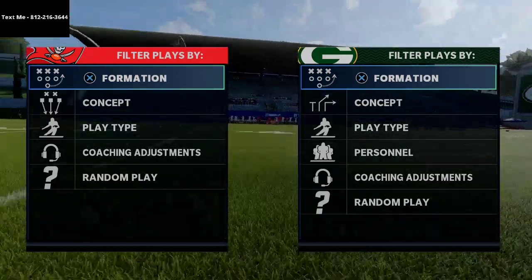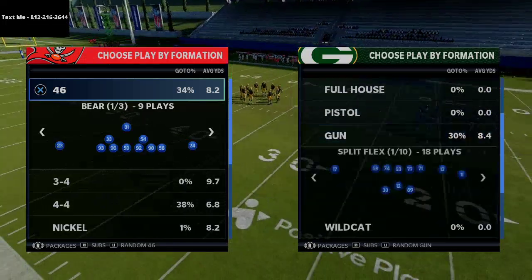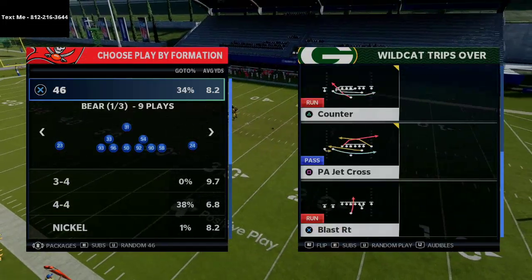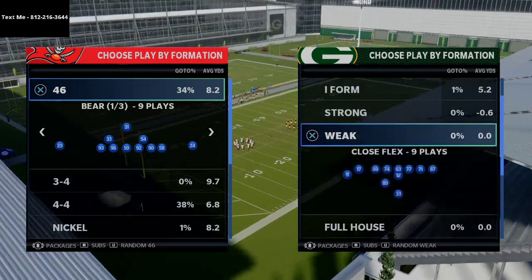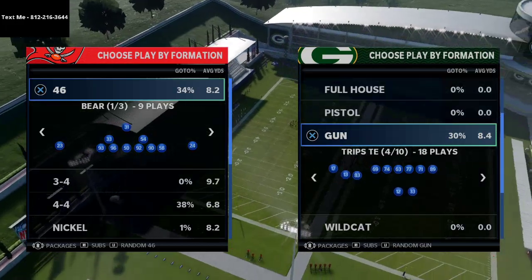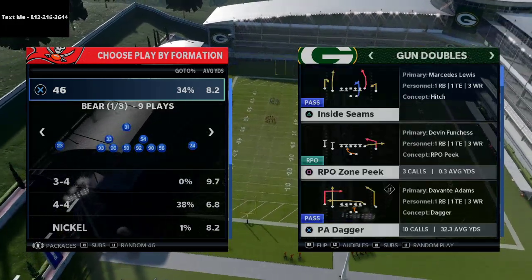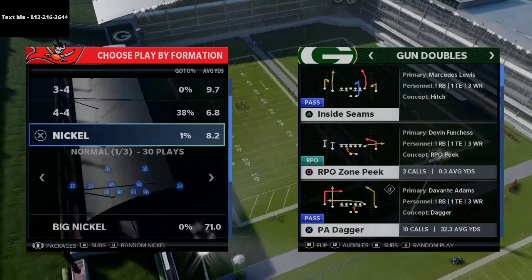I want to break down this play from the Running Gun playbook. The Running Gun playbook is kind of fun but also really effective. You have some different things like the wildcat, the full house, the weak close flex which is a really good formation. But what we're going to be talking about today is the Gun Doubles, and this is in my opinion one of the better Gun Doubles in Madden 21.